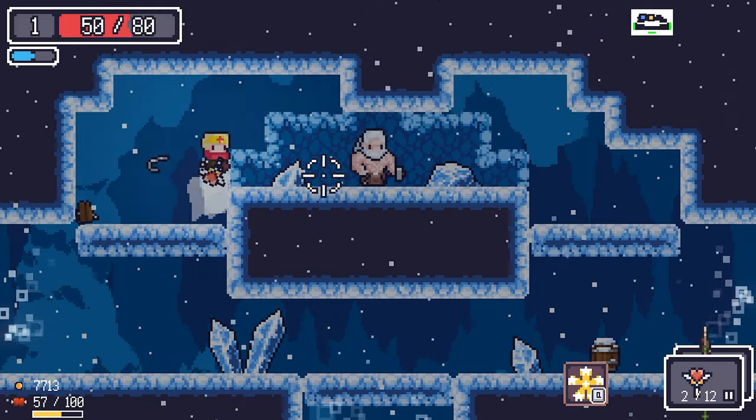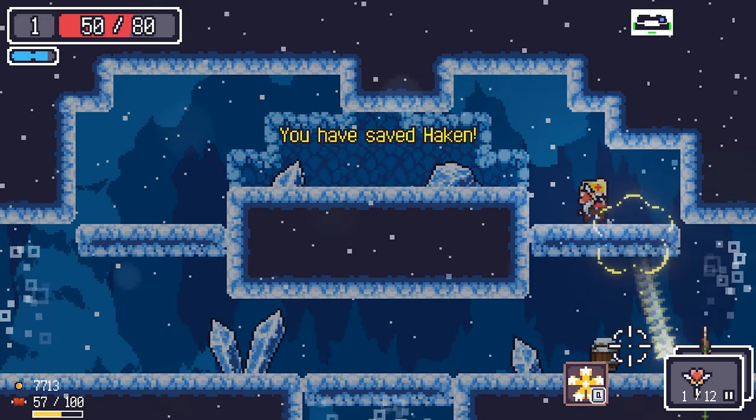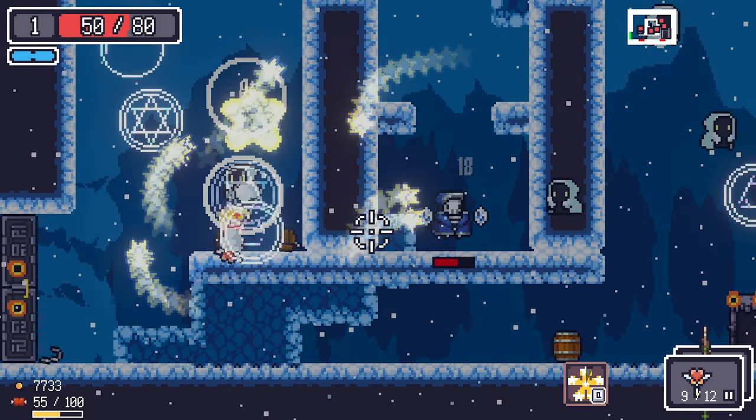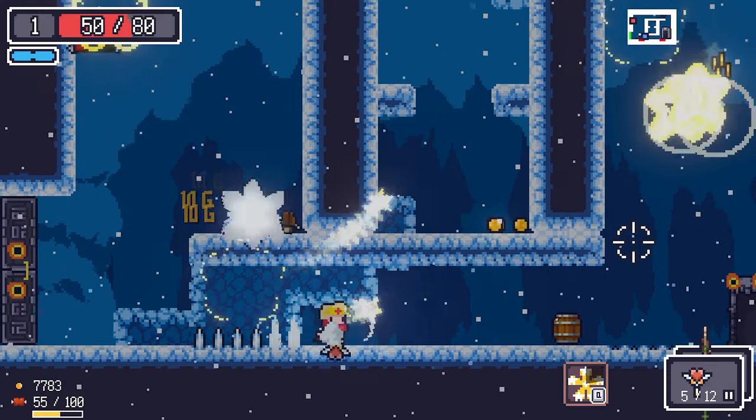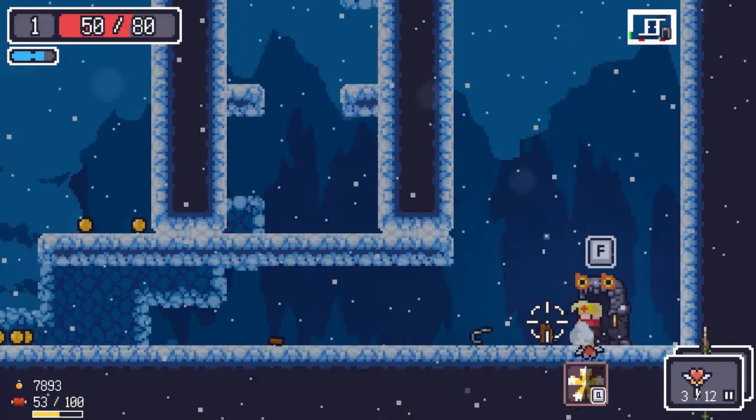That's the blacksmith — he gives you a free weapon each run if you speak to him before the run. We killed everybody — cool.